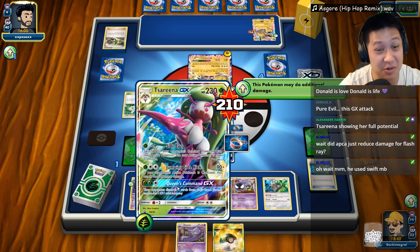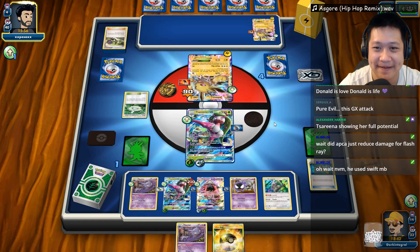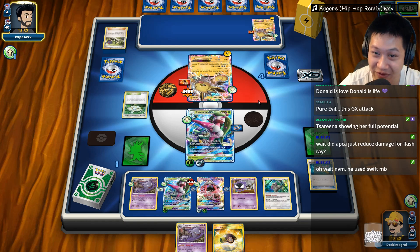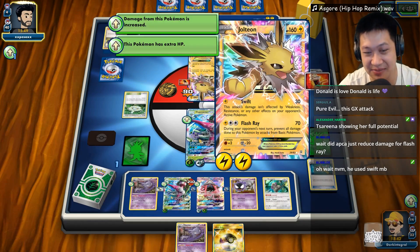One more prize card for the taking, guys. So it's going to need the Lysander — pull that out, finish it off, make a little warp for it. And this time he should retreat — it's getting a little bit risky for him too. Nope — energy's going to go here. Jolteon is going to be the fighter. But no — remember, there's Tapu Cocos.